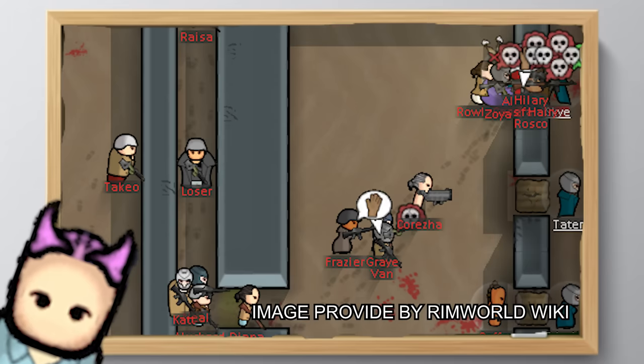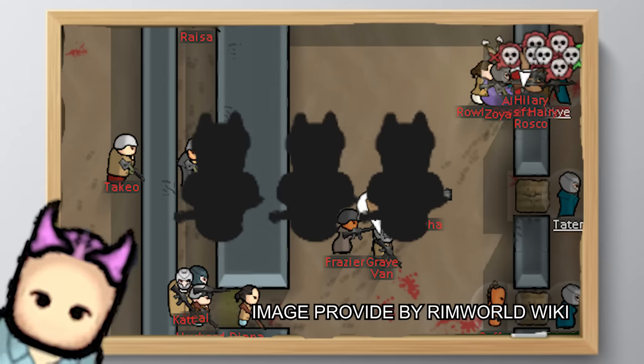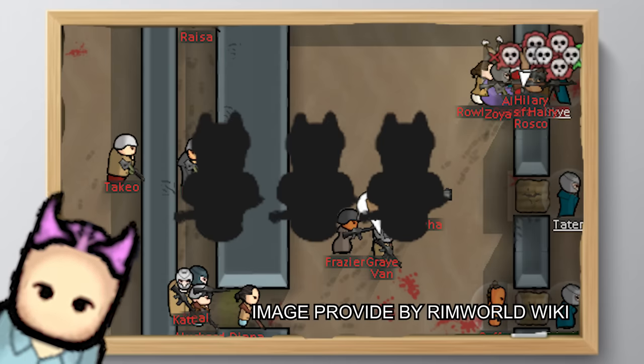If you make it one block thick, only one person can walk in at a time — kind of see where this is going. You get one enemy at a time against three melee defenders. Play your cards right and you can have three badass fighters guarding the way to your base.